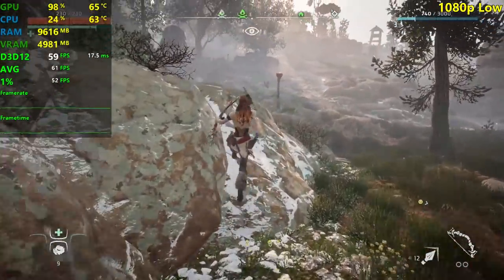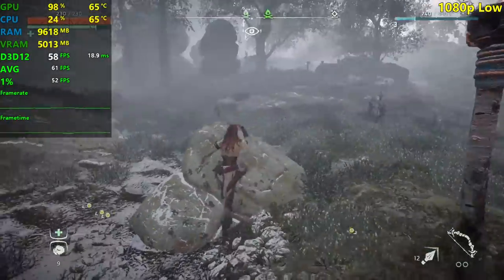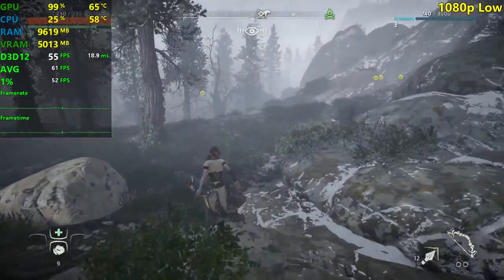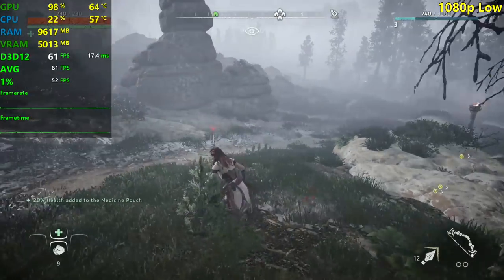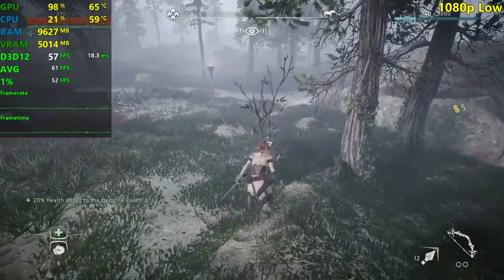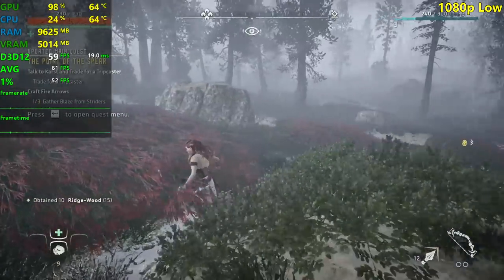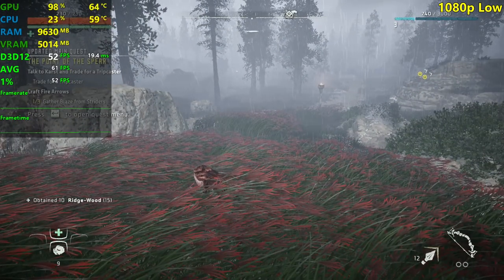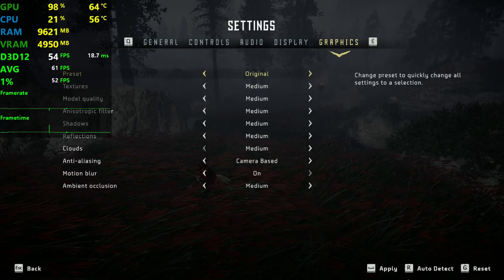61 FPS average, 52 one-percent lows. The stutters are almost gone compared to the 1050 TI I tested yesterday — this is performing way better, probably because we have 8 gigs of VRAM so it doesn't stutter as much. Now it's raining so it's not beautiful for thumbnails anymore. I'm gonna hide here and go ahead and do medium settings. Impressive performance.